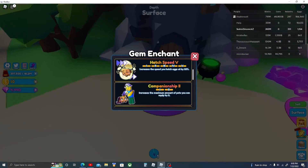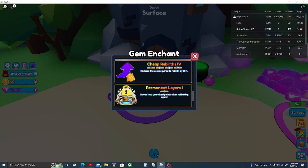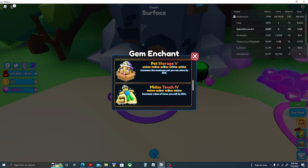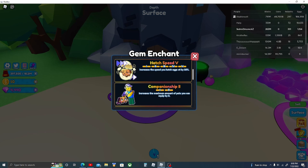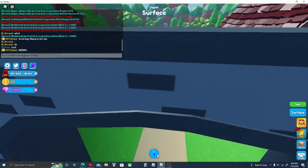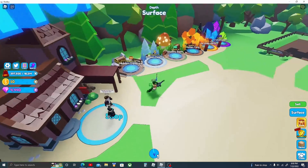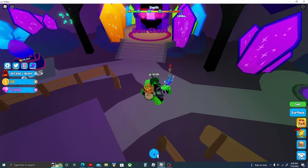In order to get a lot of rebirths, you need this gem enchant up right here. For cheap rebirths you could get this one right here, but it really helps with your checkpoints. Midas Touch is really good for selling, and you also need the one that lets you increase how many pets you can equip. Try to upgrade those.